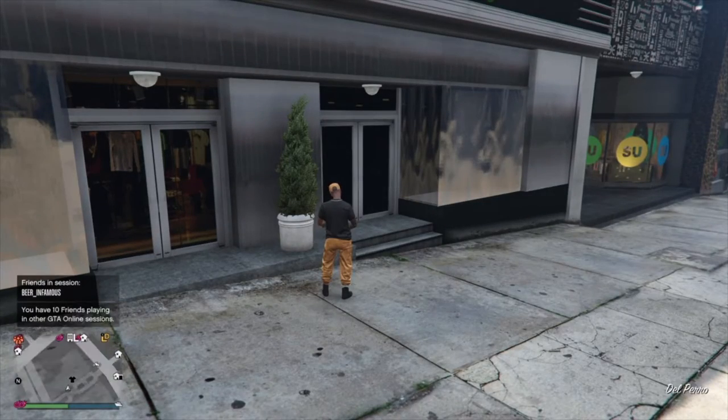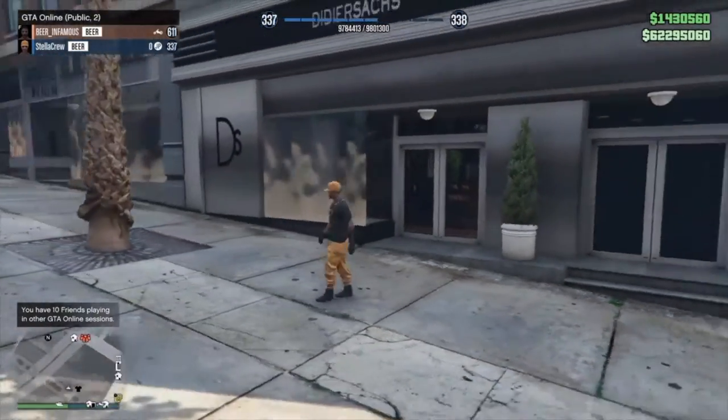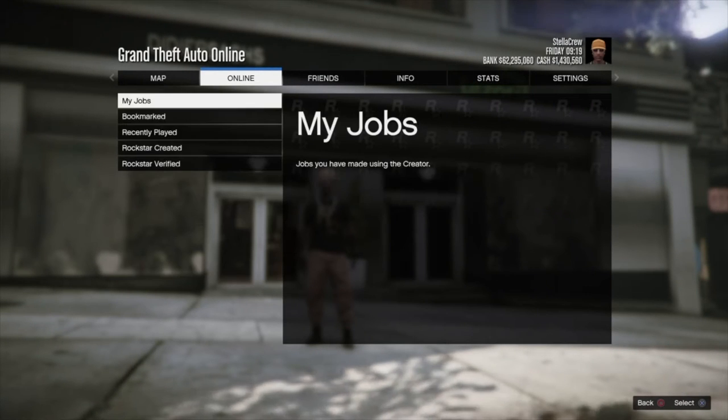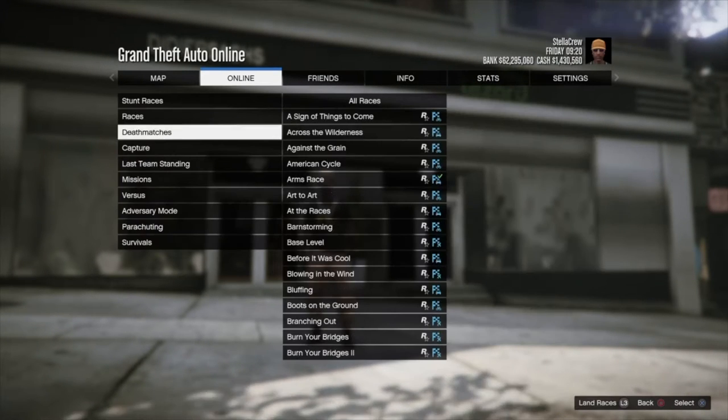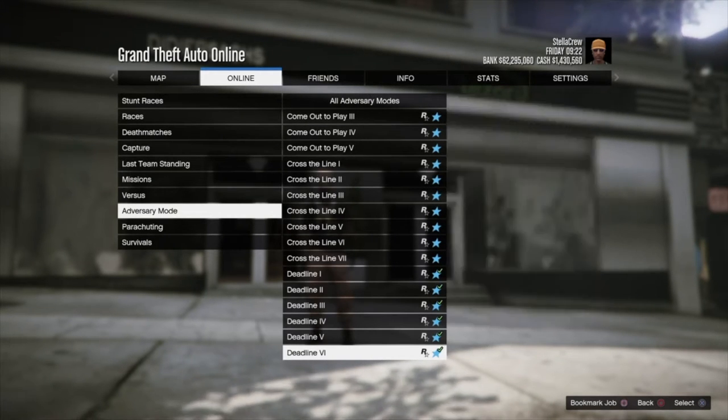What's happening guys, Stella Crew here with another video. Today I'm going to show you how to get the drop zone colored parachute. We're going to jump right into it — go to online, go to jobs, go to adversary mode.